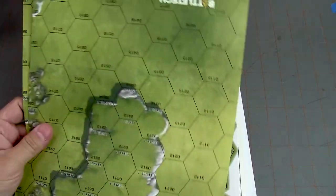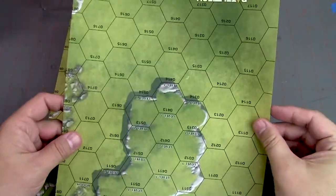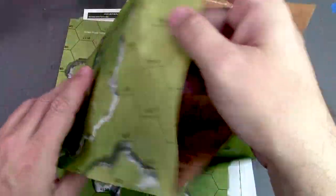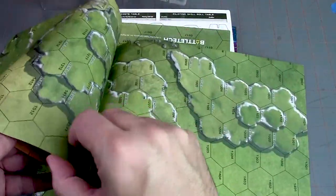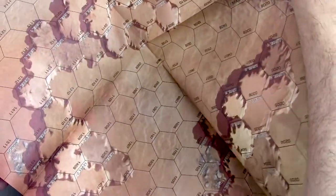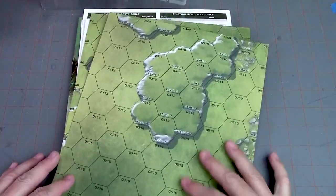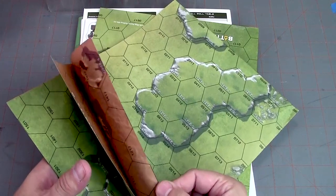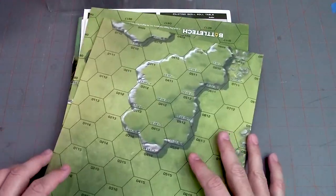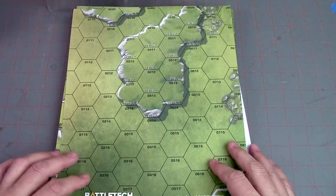These maps remind me a lot of the Ogre maps I have — I wonder how the hex size compares. Similar to the starter set, you've got a desert on one side and green on the other side, which is pretty cool. They're fairly flimsy paper so this isn't a long-term solution, but I bet you could find a neoprene map manufacturer that has hexes on it.